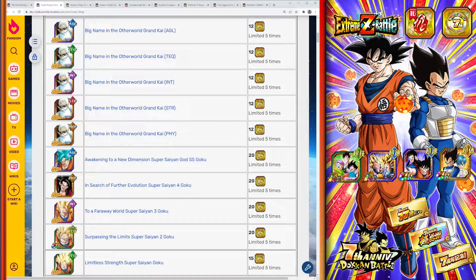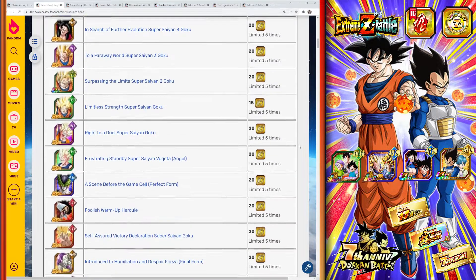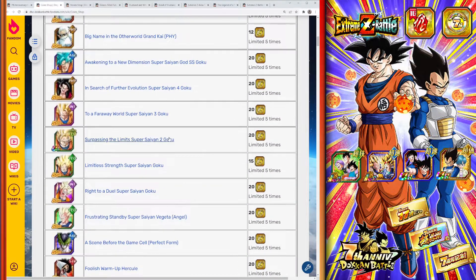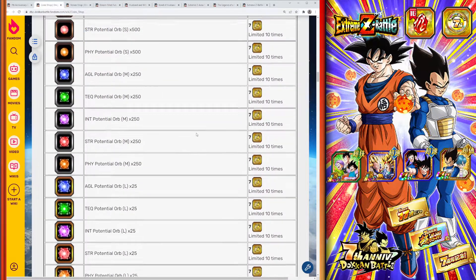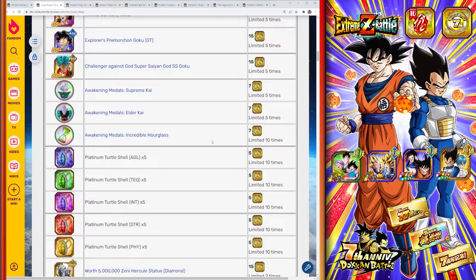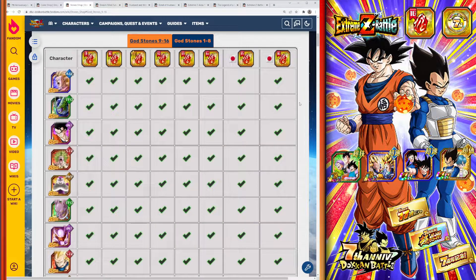The other consumable items are the coins and the red god dragonstone. The coins in Baba's shop can't be used after the anniversary ends, so spend them now. The shop has limited units from Global vs. JP campaigns, training items, Hercule statues, support items, hidden potential orbs, and Grand Kais — good stuff. Make sure you grab anything you need and spend all those coins, otherwise they'll just collect dust.